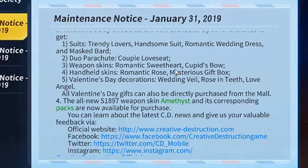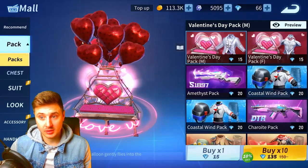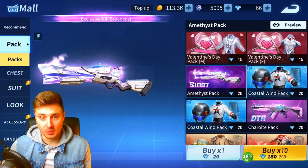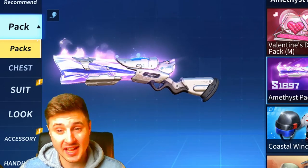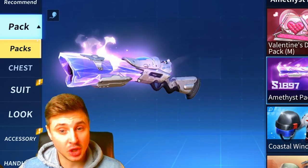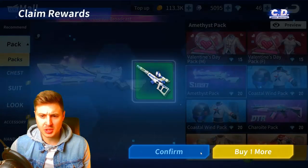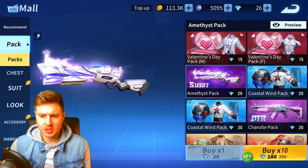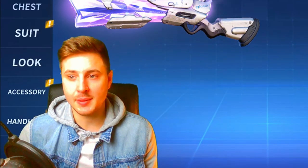The last thing in this small update from Thursday is they're adding a new skin for the S1897 pump shotgun, called the Amethyst. Look at that — a juicy purple shotgun. Imagine that coming at you! It gives you an exclusive kill broadcast as well. I've got three attempts to purchase it. One, two, three — nothing. Standard. Get out of the game, back to the lobby.